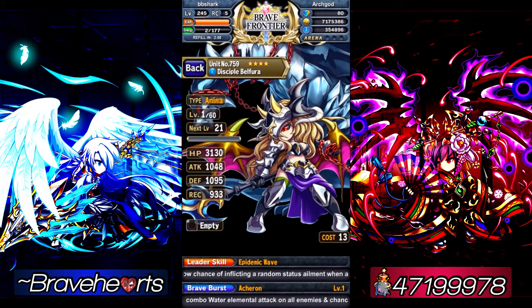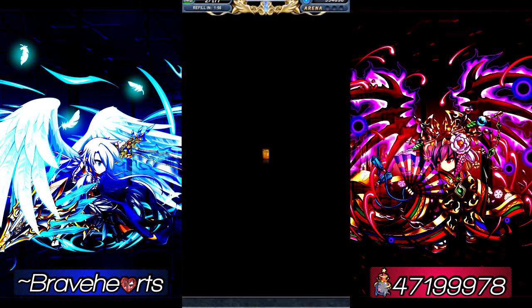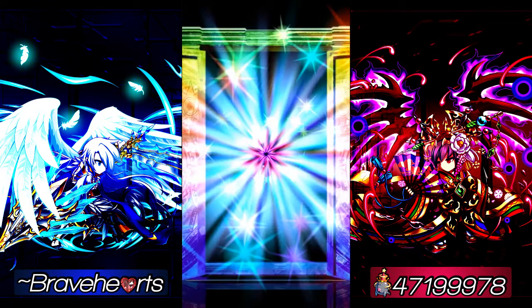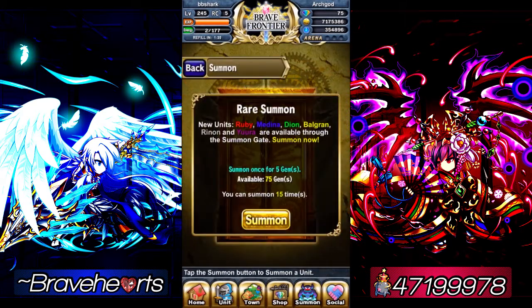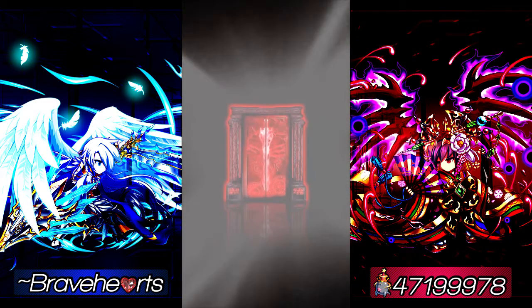This is a fourth pull, come on give me my Renon. Belifura — finally, an Anima type, I'll keep that one. Oh yes, finally! We got Cult — one of the featured units. I already have a Cult Anima type, so I guess that's points. Darn it.